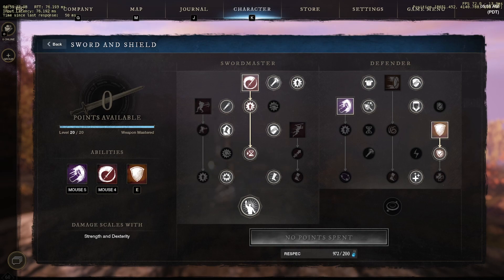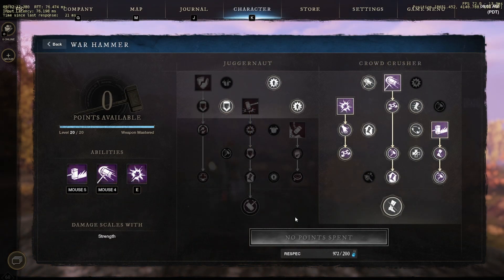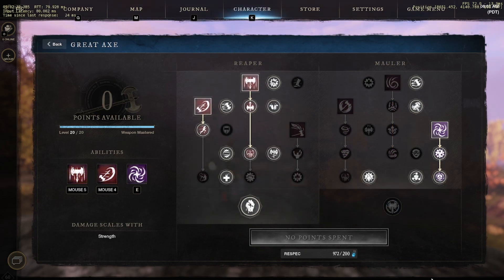For warhammer specs, I like to go big daddy slam crowd crusher spec. Even though this doesn't do a whole lot of damage, it's actually pretty good for wars and PvE content — you can lock somebody down for about six seconds. Running 300 CON, this synergizes really well. For open world PvP I go Reaper for Bloodlust and Charge so you can stay mobile and chase people around. It's literally just for open world PvP content, but the axe is not terrible for PvPing either.